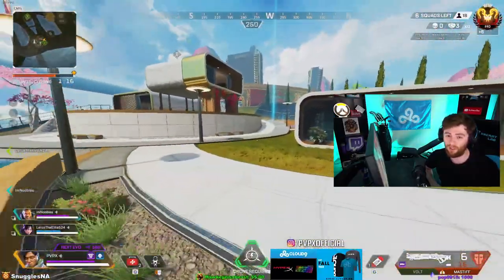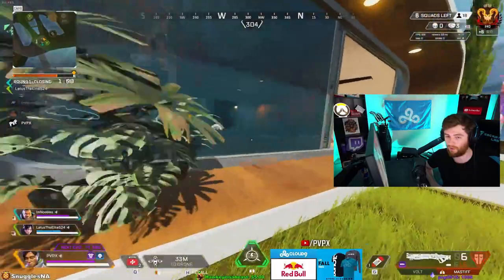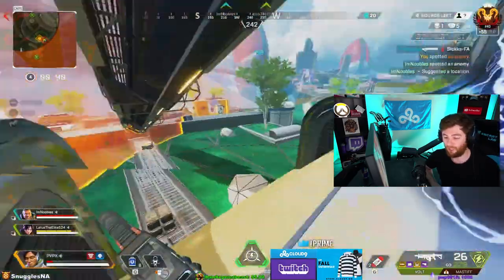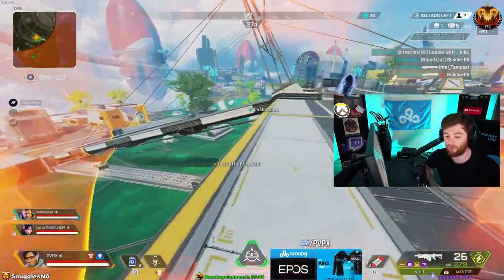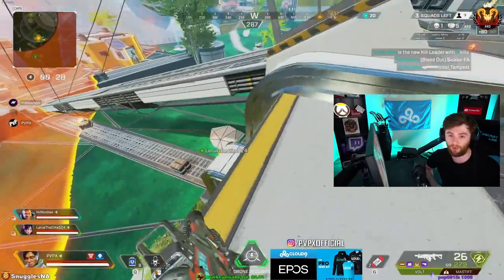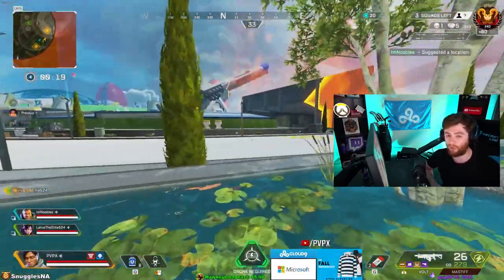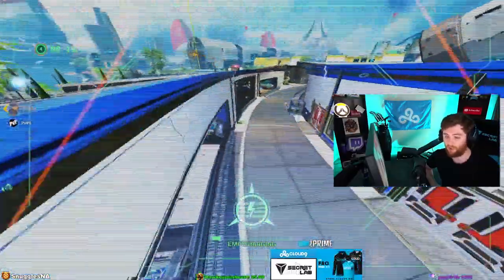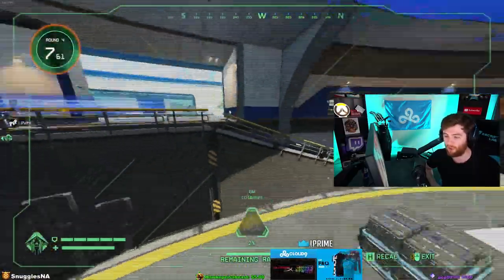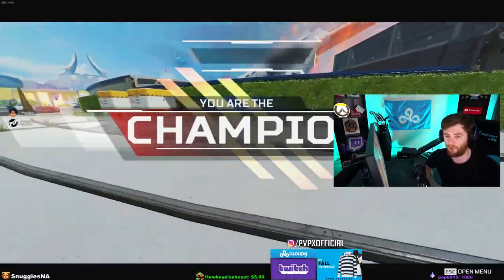Going into late game, you should have already hit the beacon to know where the zone is going to end. As zones close, always hit the beacon so you know exactly where it'll finish. If you have enough kill points and loot, rotate toward end game and get a good spot. If the zone looks like it's going to finish in a hard-to-hold spot — for example on Olympus at the rift at the top — get there early to hold position. If it's a mid-map circle, play the edge, get a safe spot after kills, hit beacons, and work your way in.